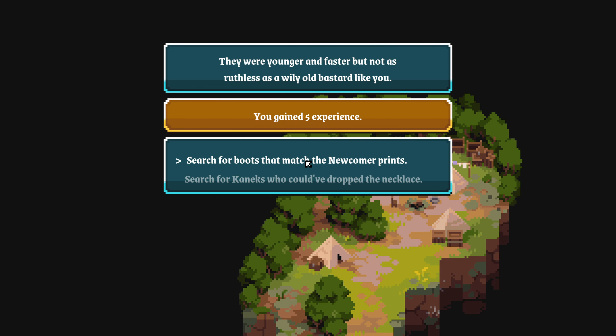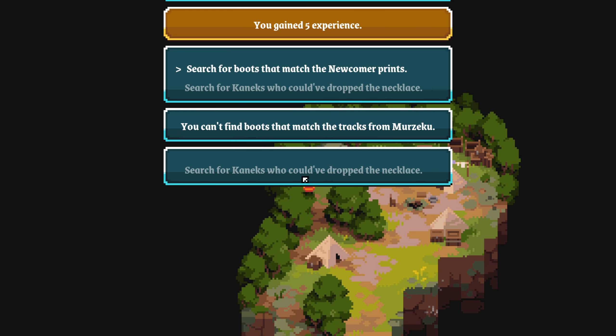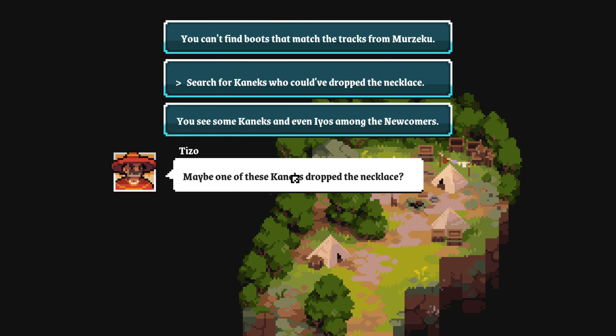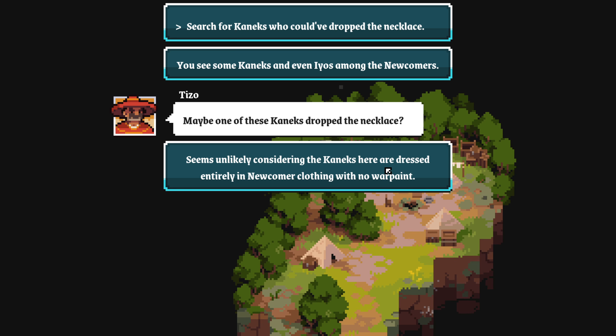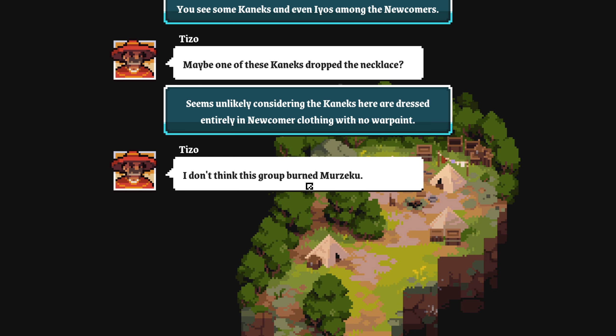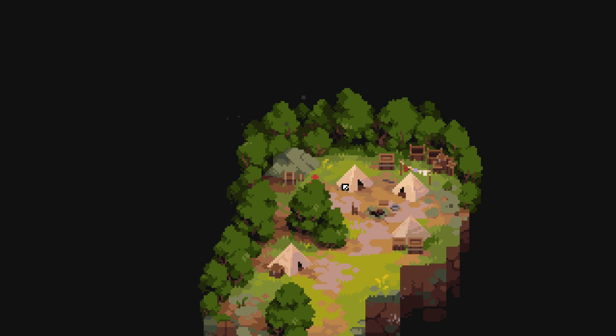Search for boots that match the newcomer tracks. Search for canics who could have dropped the necklace. Look for boot prints. You can't find boots that match. You see some canics and IOs among the newcomers. Maybe one of them dropped the necklace — but it seems unlikely, considering the canics here are dressed entirely in newcomer clothing with no wall paint. I don't think this group burned Mezeku. We need to keep looking.